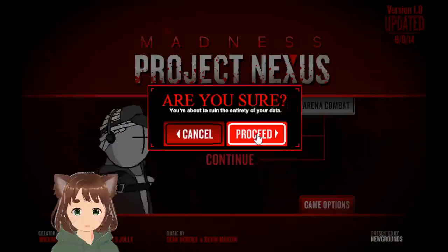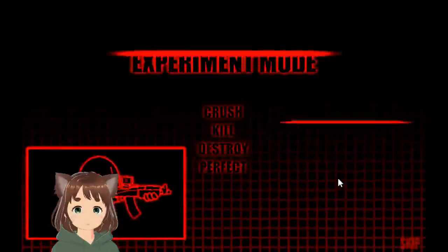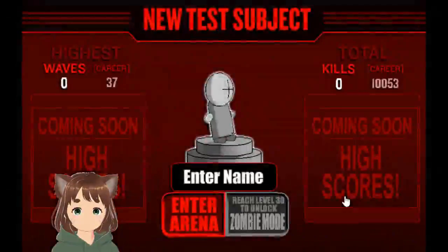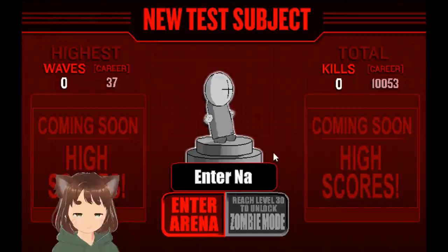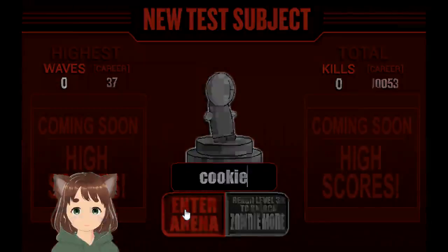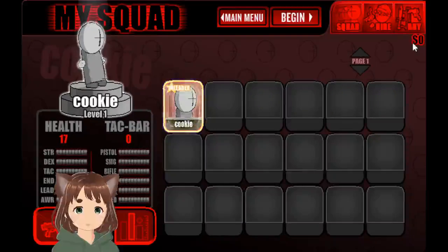So, proceed. Alright, arena mode — press, kill, destroy, perfect. Cool. And we have a new test subject, so I'm going to enter our name and enter arena. Alright, looks like we're all set to go.